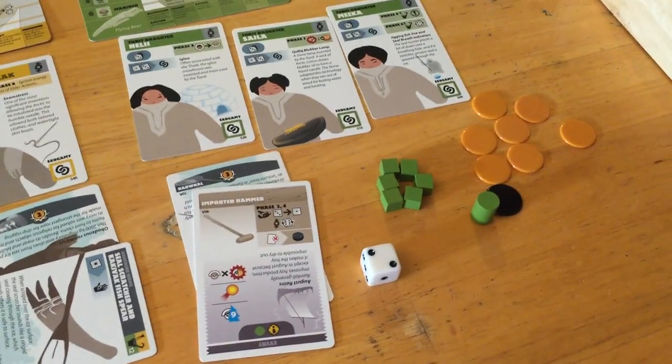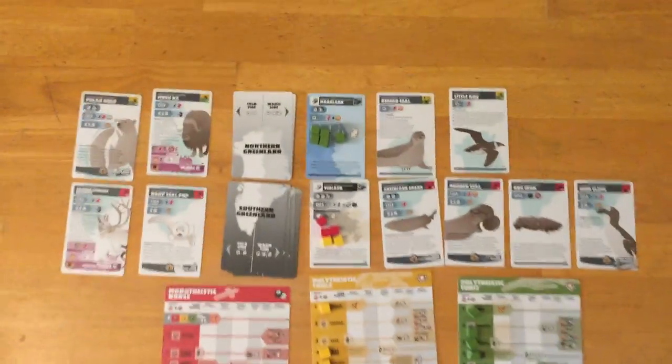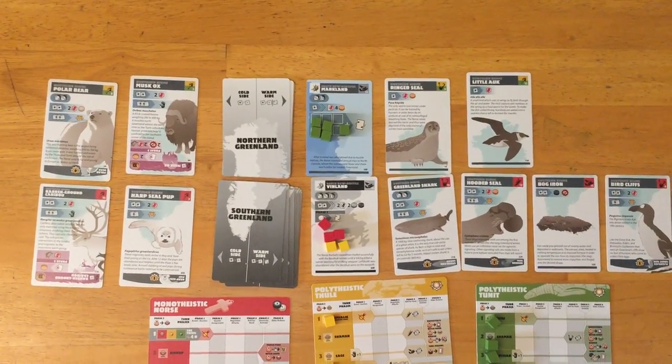Okay, is that everything? I think that's everything. We got the banished — that's pretty amazing. Let's take a look at the board here at the end of turn four. As you can see, animals are definitely heading to the cold side — it's getting harder and harder to hunt.